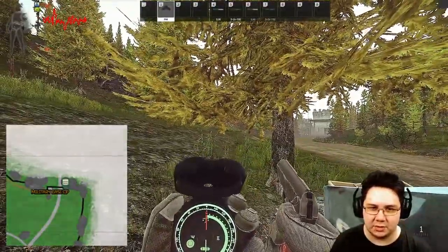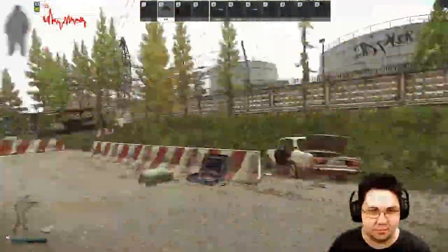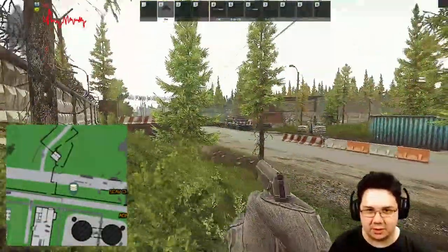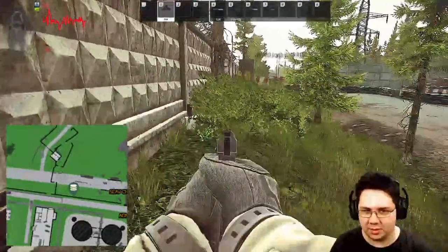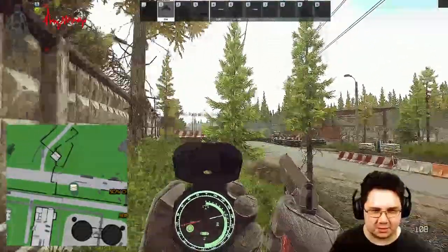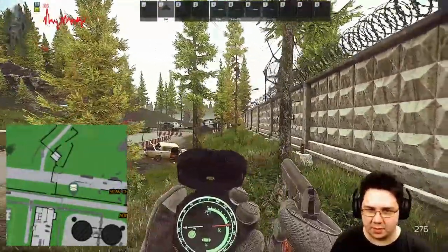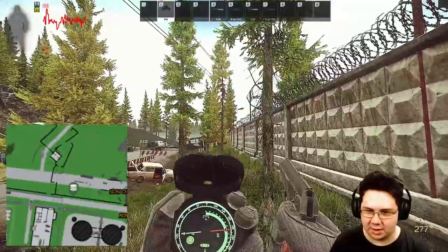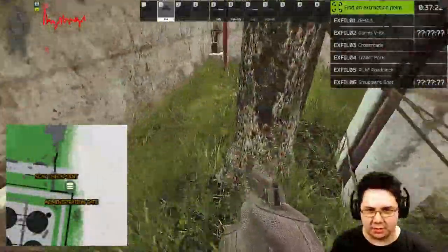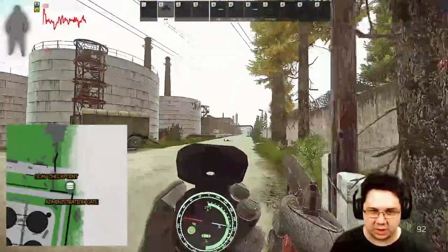Next one we're going to head pretty much directly north. This one is just right alongside the wall — got the cache right here. Just follow the wall along and you'll find the cache. The next one is really close, we'll head around 277. It's right in the back corner of the map here, right next to Administration Gate — nice easy one to find.